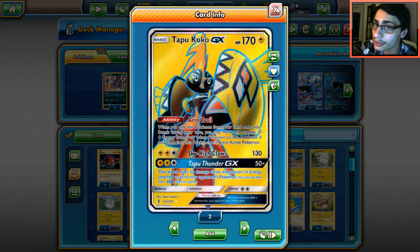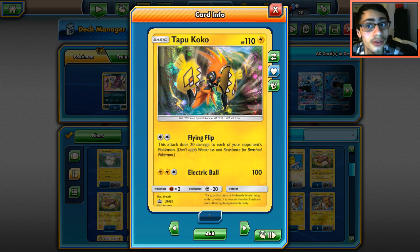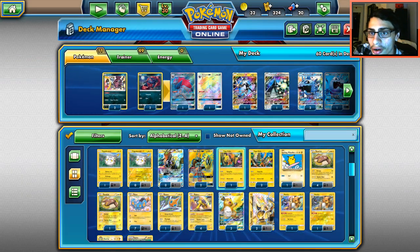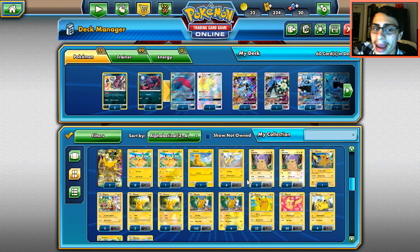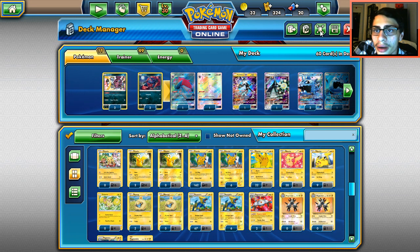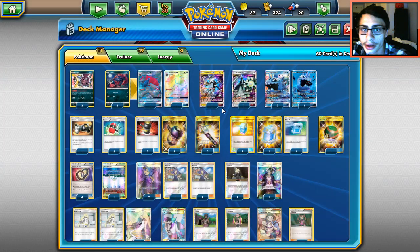Maybe Koko GX, but not many decks play it. You'd be concerned about Magnezone Pikachu but there's really not many lightning Pokémon Wishiwashi and Celesteela have to deal with — in a way, they have no weakness, which is really powerful. I wish Wishiwashi had resistance — that would make this card even more fun.